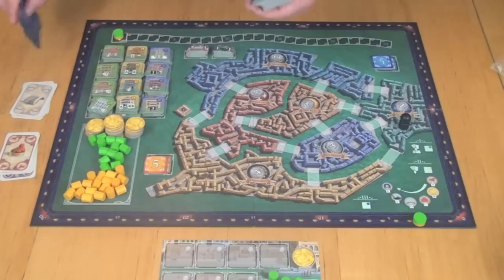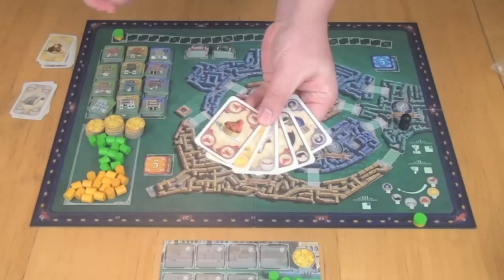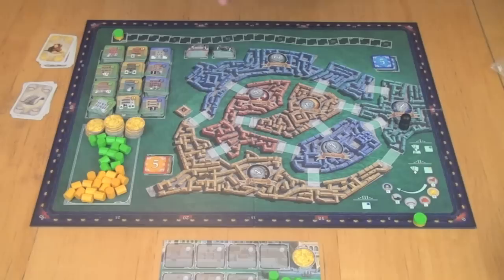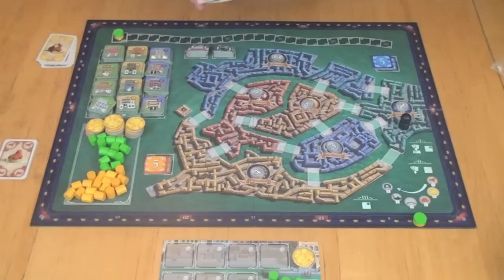So we have three piles of six cards each. The suggested way is to deal one card to each pile, then again one card to each pile. In the deck there are different types of cards: doge cards, money cards, bridge cards, gondola cards, councilman cards, and also wild cards and building cards. Looking through a pile you might see a building card and a wild card.